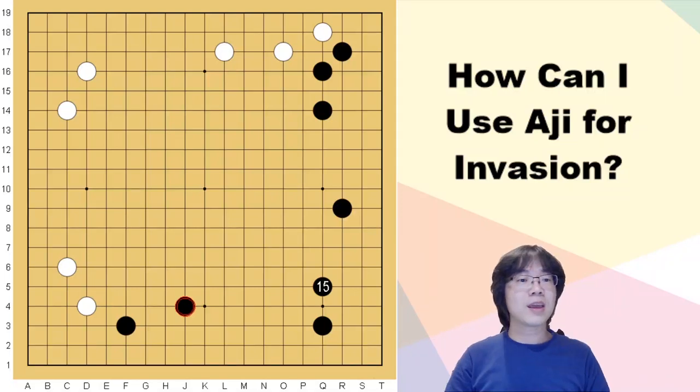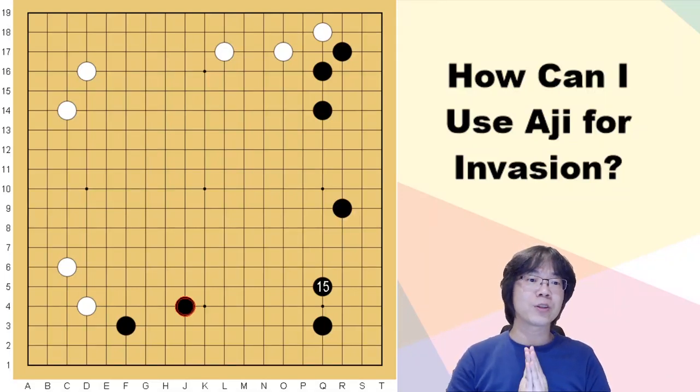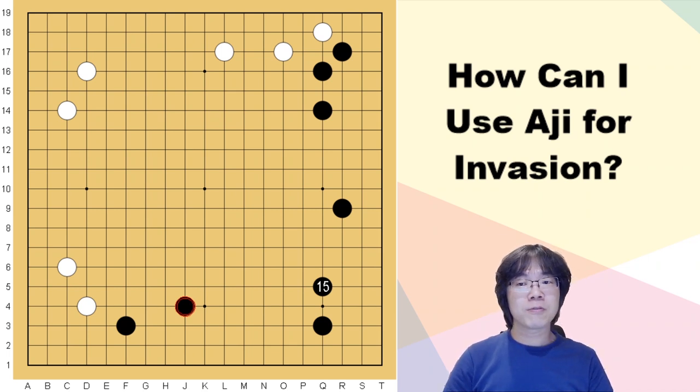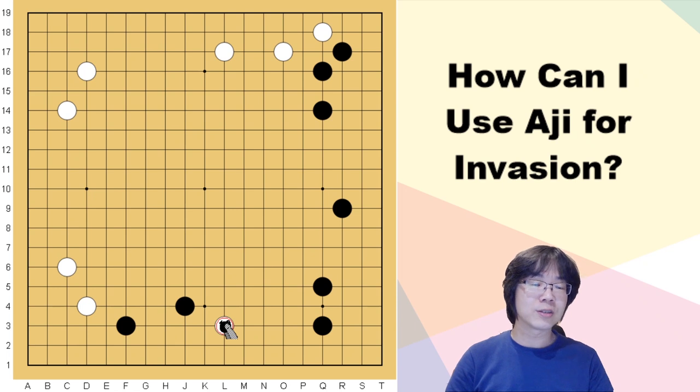Hello everyone, today I'm going to teach you one of the invasion methods. If you find my previous video on invasion or reduction, you can see how to invade black's territory. At that time I taught you: from one stone, you can play the knight's move position at the third line — this is how we use the right-side invasion most of the time.